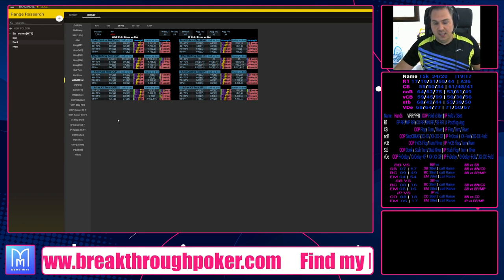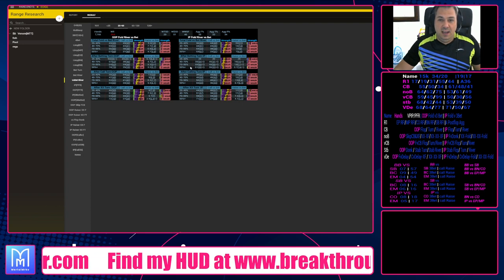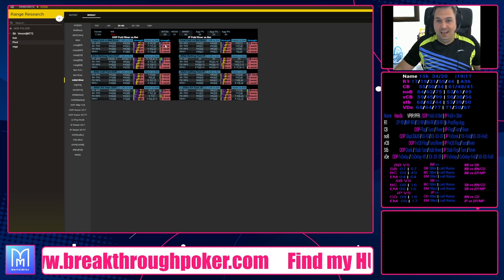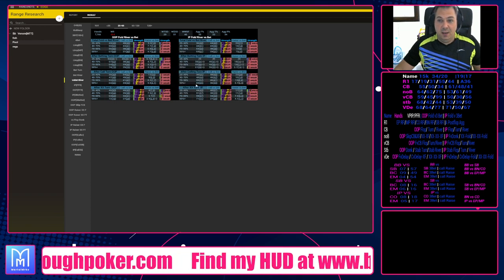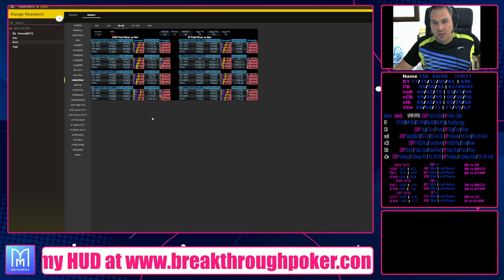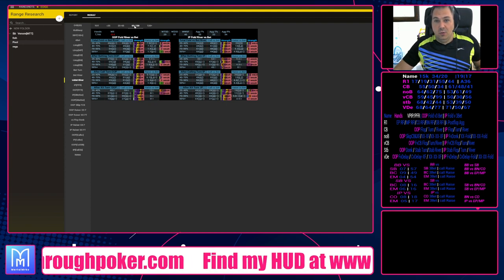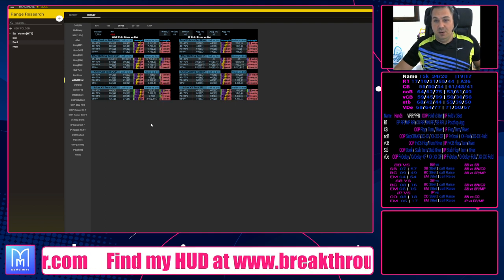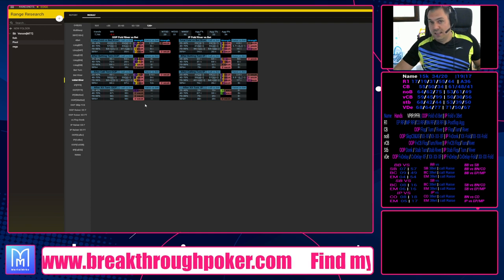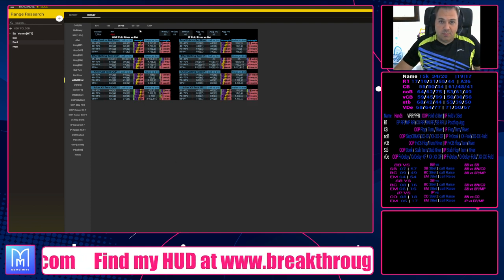Their bluff check-raise rate is around 10% out of position and 9% in position, but as the pot gets bigger it drops significantly. Against normal sizes it's only 5%, 3%, and 4%. Basically when you bet big in a medium pot and face a raise, they will never bluff you — you need to give them credit for their real range. When the pot is super deep and they raise in position or check-raise out of position, they have nuts only.